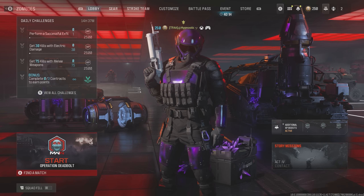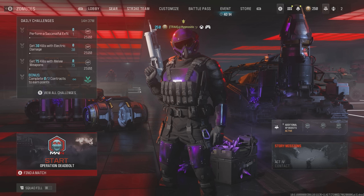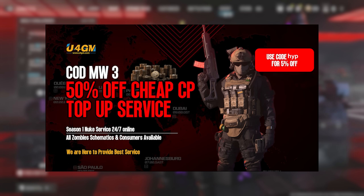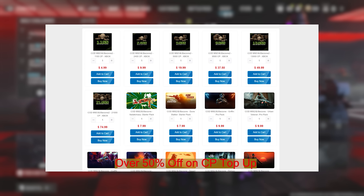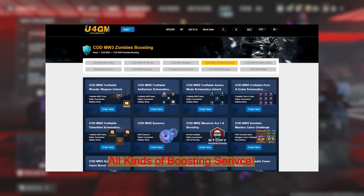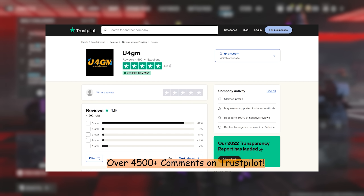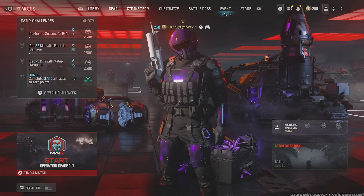Before we get into the build I'm using today, I just want to take a moment to thank U4GM for sponsoring this video. U4GM is a professional Call of Duty service provider and they're currently offering a 50% discount on COD points and other discounts on Call of Duty codes. They'll help you unlock all the schematics, mastery camos, and now even offer nuke services. Be sure to use my code HIP at checkout for an extra 5% off.